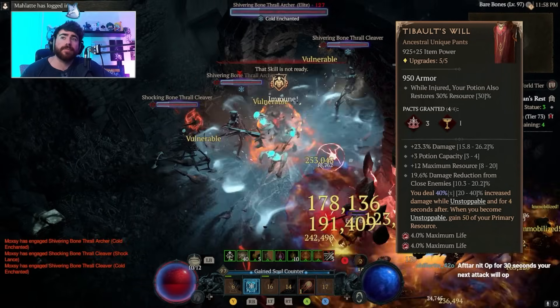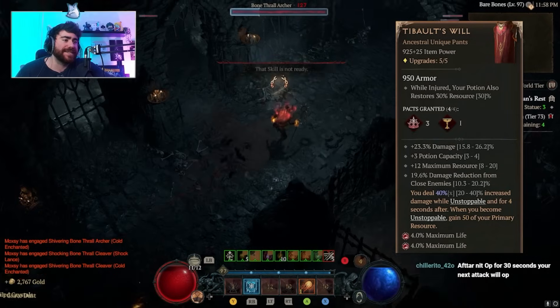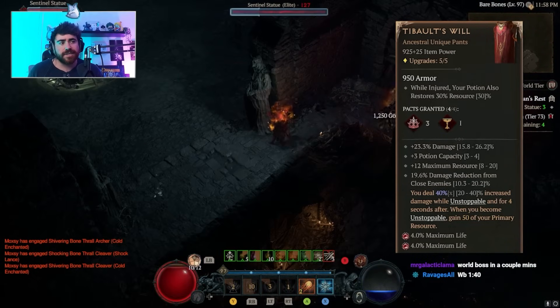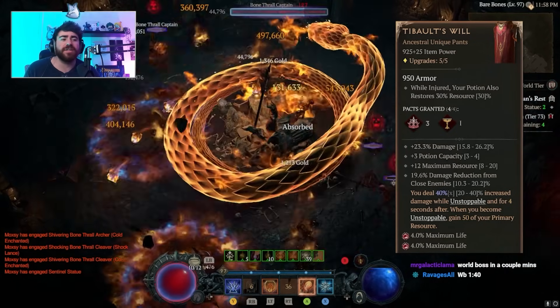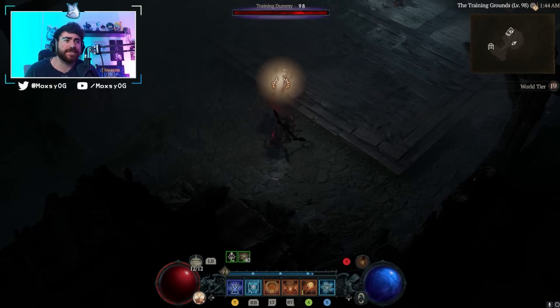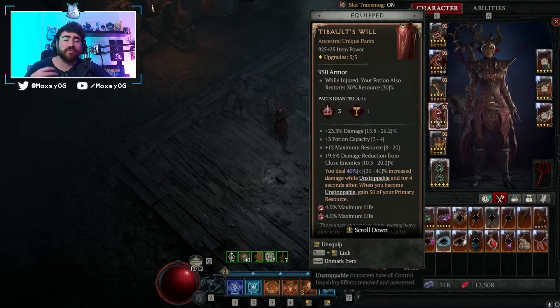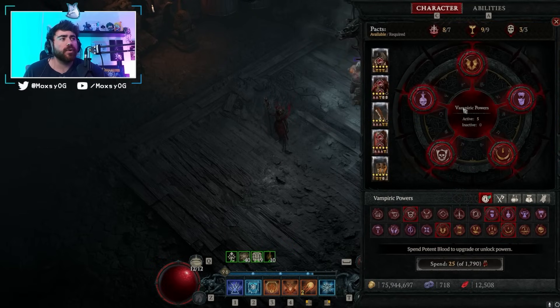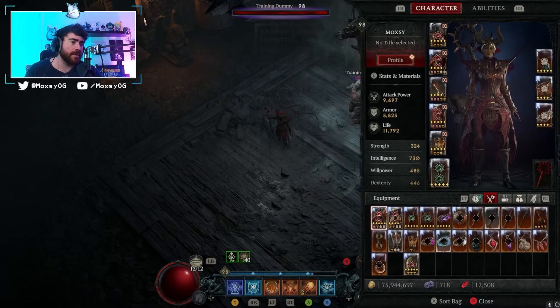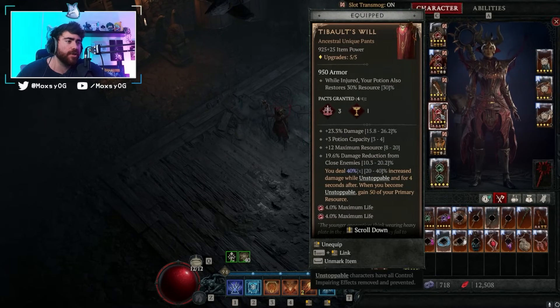For pants, I wasn't using Tibault's until about level 95 — they're not needed but they add more damage. Tibault's give more damage and whenever we activate unstoppable we get even more damage, plus 50 percent of our primary resource back. Teleport gives us unstoppable, Flame Shield gives us unstoppable, and when I dash I'm also unstoppable because we're using Metamorphosis — so that's a ton of resource sources. You want your Metamorphosis power as low level as possible: at level 1 you only wait 2 seconds to get that resource back versus 4 seconds at level 3.